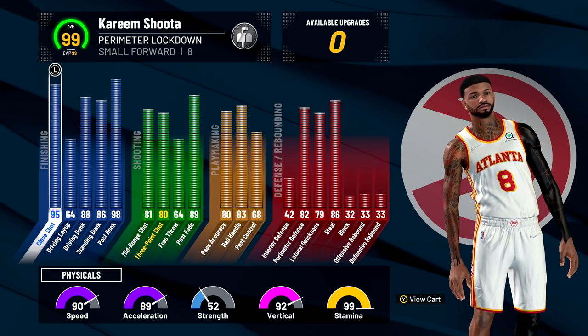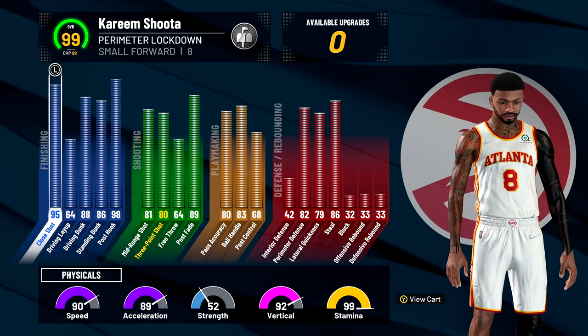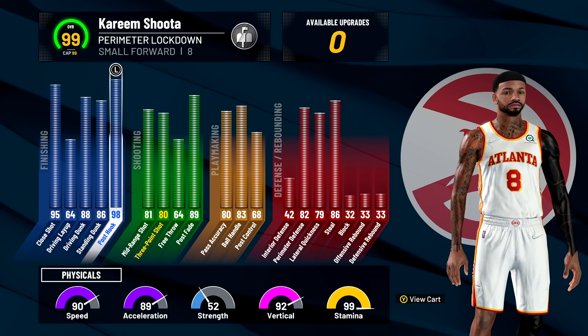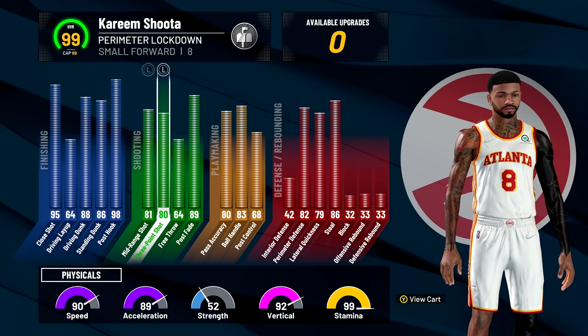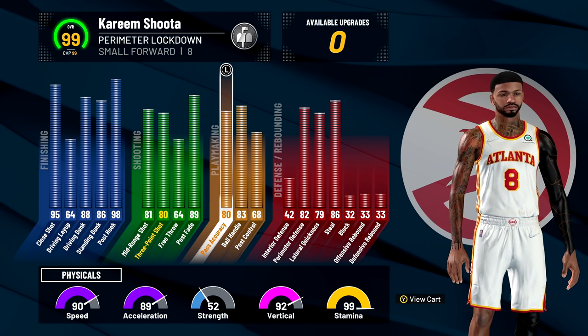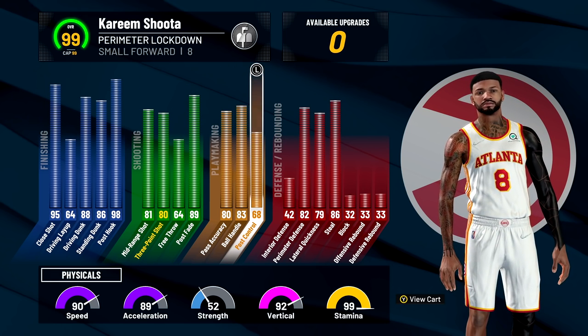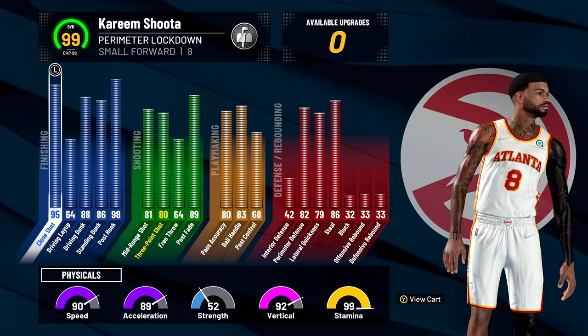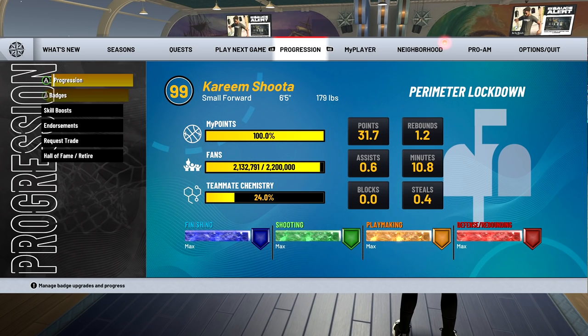Looking at that defense, we got perimeter lateral and steal, but we don't really have anything else. Maybe a little 42 interior, 32 block, 33 rebound. It's not something you would typically see on a lockdown build.